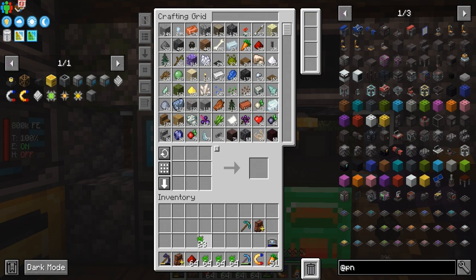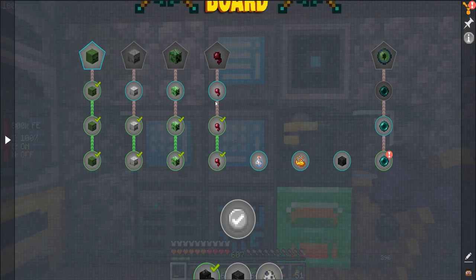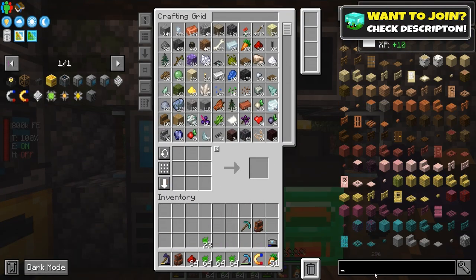I just went mining for some — spent the night down in some caves, got some good stuff going. We got some quests here. Enderman got a bounty board, very nice. But anywho, let's go ahead and start getting into power.